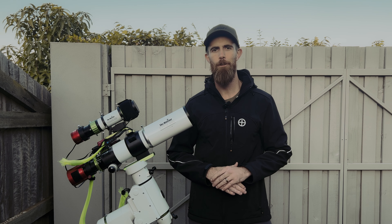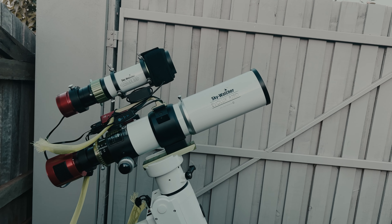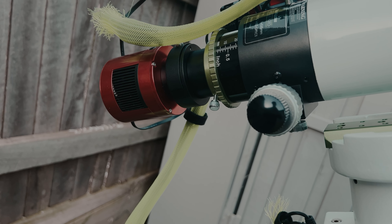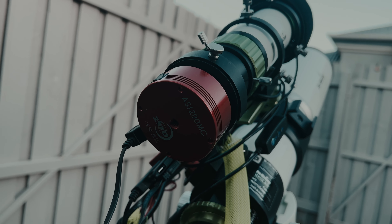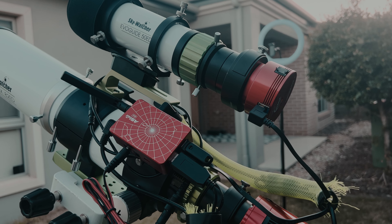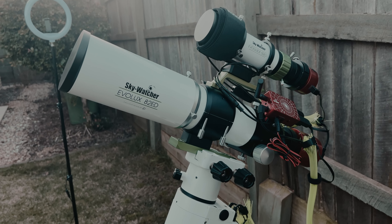I'm back on the EVELUX 82 ED, which feels pretty good. For tonight's setup I've got my belt-modded HEQ5 mount, the EVELUX 82 ED with the Starrizona 0.65 reducer flattener inside, the Xevo filter drawer with the Optolong L-Ultimate, and the ZWO 533 MC Pro. I'll be guiding with the 290 MC planetary camera and the EVO Guide 50 ED with a UV/IR filter at the front, plus the ASI Air Mini. With the flattener, it takes my scope from about f/6.5 to about f/4.2.